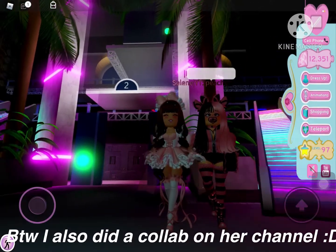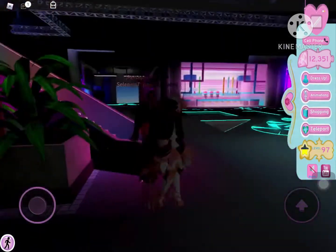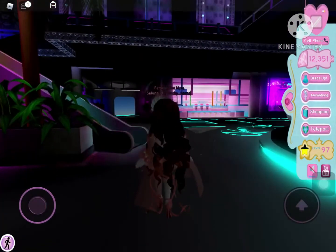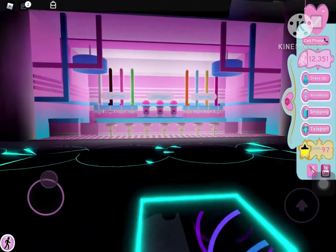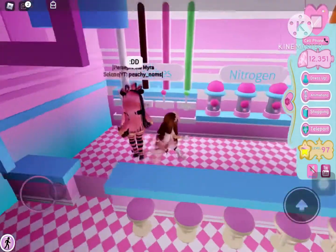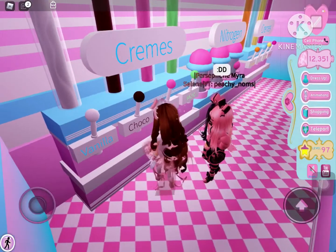Anyways, today we will teach you how you can make ice cream in the trading hub only. Sadly, you can't make it in any other place. So the first thing you need to do is go around this wine or drinks table, and then you will see this cute little candy bar thing. It's super cute and pink — it's a small area but it's still very detailed.